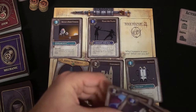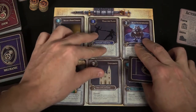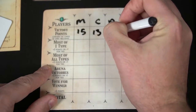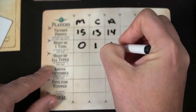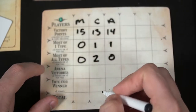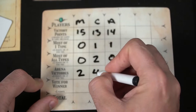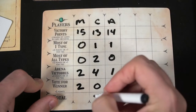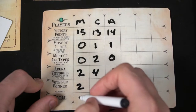After five rounds, you score in a number of ways. You score victory points for all cards using the point total in the top left-hand corner, which may also have bonuses. Whoever has the most of one type of card scores two points — if there's a tie, it's one point. Whoever has the most variety of different types also scores two points, or one on a tie. Arena victories score two points for a win or one for a tie. You vote for the winner at the end, scoring an extra two points. Tally it all up and whoever has the most points after five rounds wins.